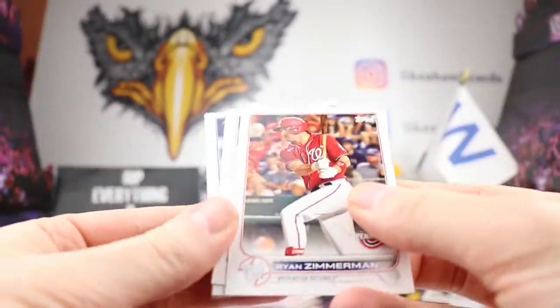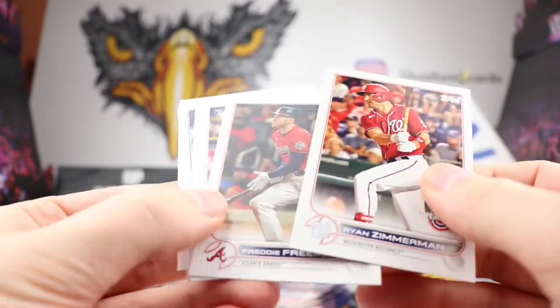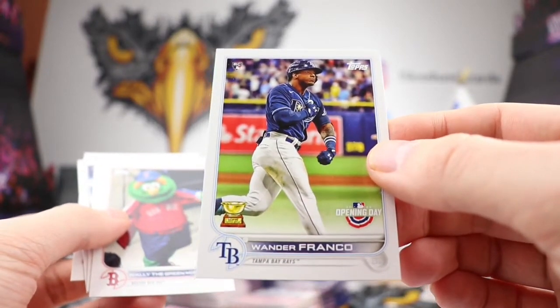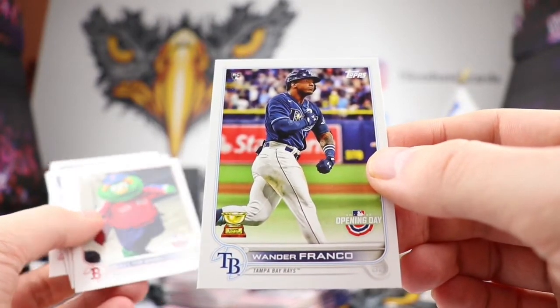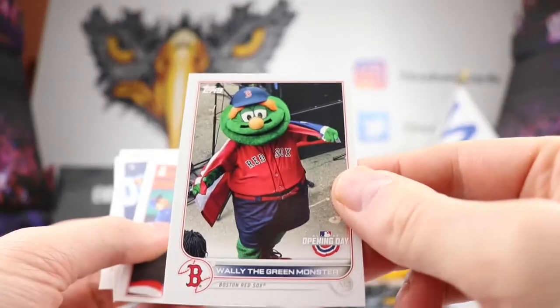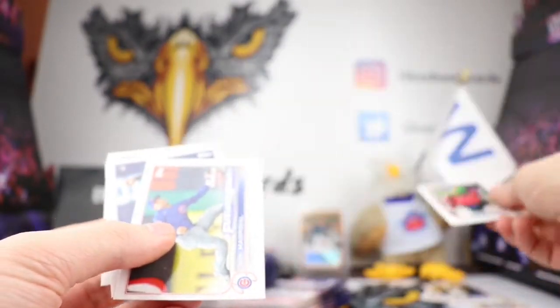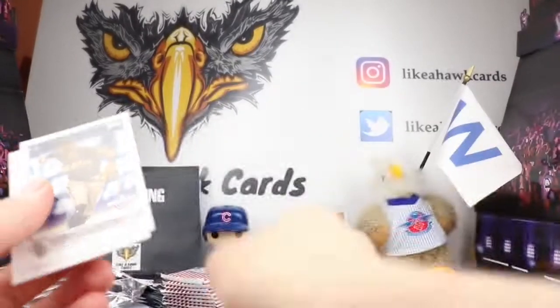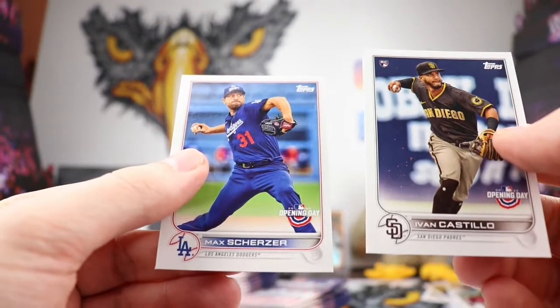If you can find some retail it might be kind of fun to go for them, even though it's probably going to be printed up the wazoo. Freddie Freeman — one of the last on his old squad. I will take a Wander Franco Opening Day card — that's my first Wander Franco pulled! There's Wally the Green Monster, very nice. Nick Madrigal — nice, he's on the Cubs. Glad they have that uniform there. Max Scherzer, still on the Dodgers — he's supposed to be with the Mets.